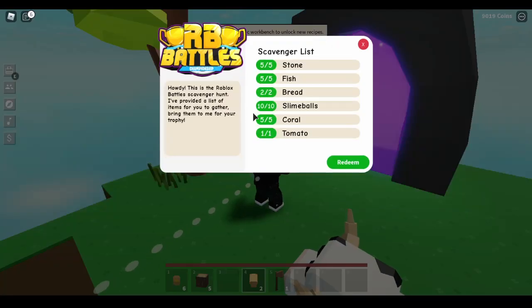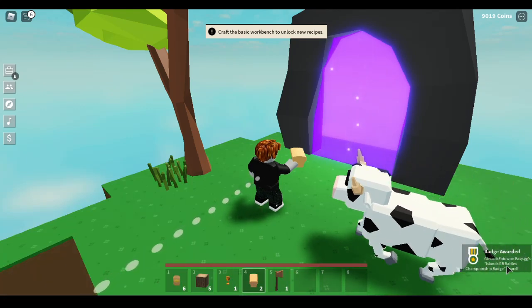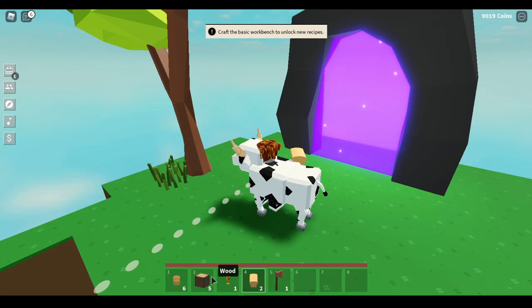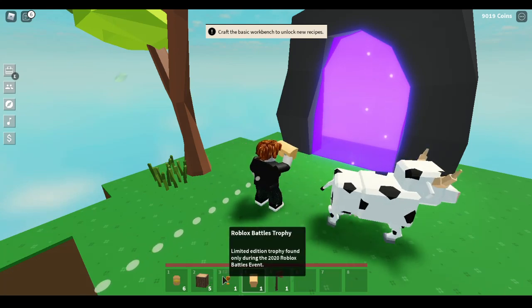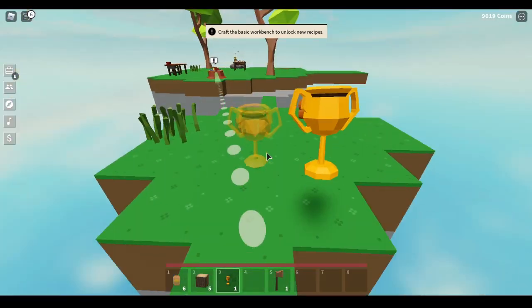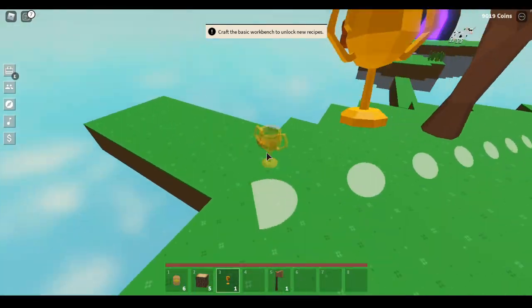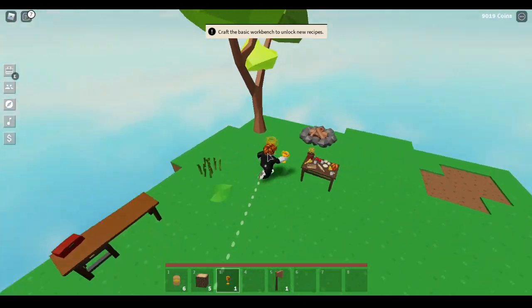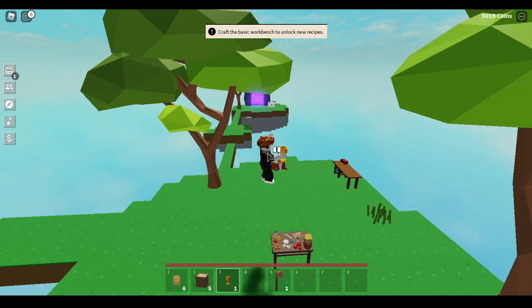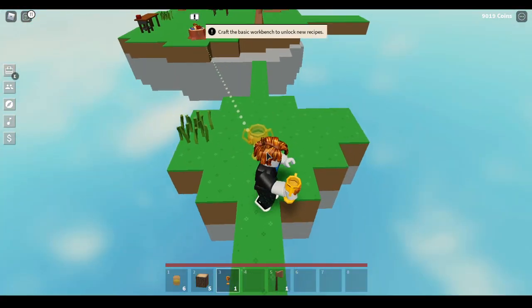Give yourself a round of applause - you're done! You know you did this right if every single one of the quest items shows green. Press redeem and it will say 'Badge Awarded - your username - Islands RB Battles Badge.' You also get this special little trophy: the Roblox Battles Trophy. Thank you guys so much for watching - be sure to subscribe, let's try to hit 300 subs. Have a great rest of your night, goodbye!